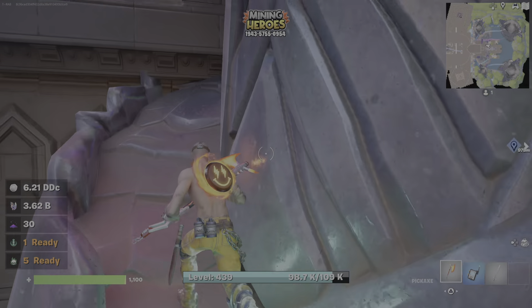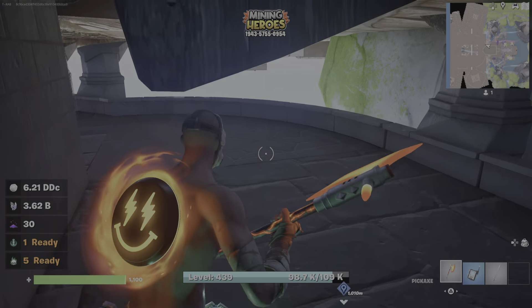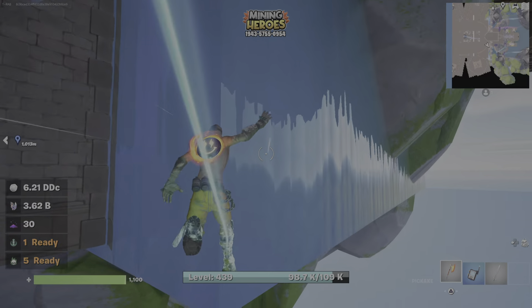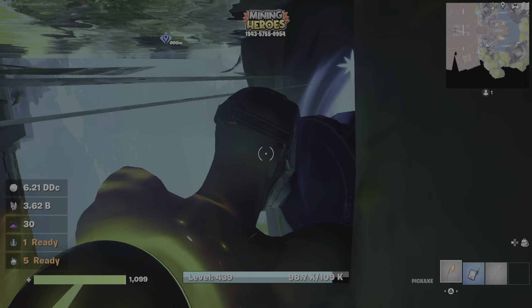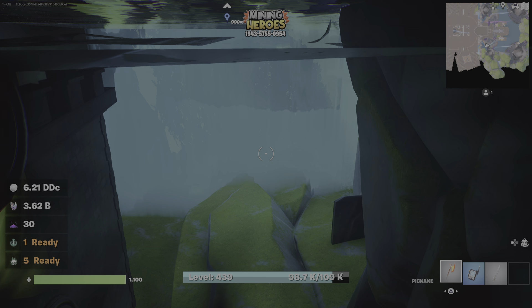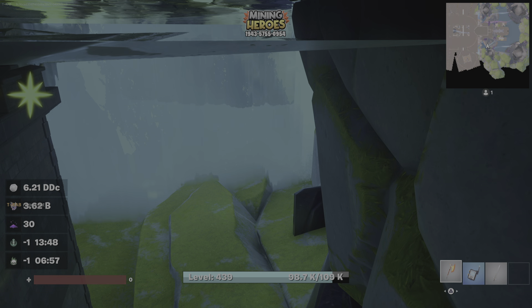I'll show you how to get under the map first. Go up this little stairway — you've seen it here first. You drop into this little hole right here and now you're under the map. You can jump down here, and to get out you jump into the water and swim out. I wonder what happens if you die in here — has anybody ever died here? Maybe you get bumped by one of the bosses and you just respawn.